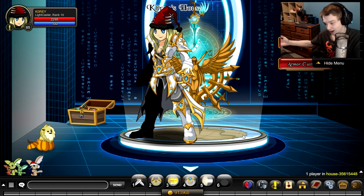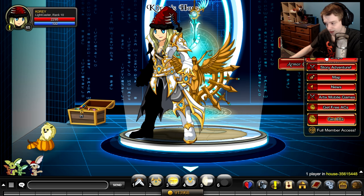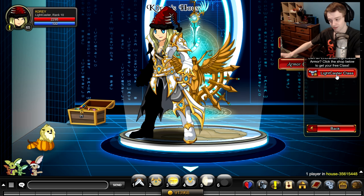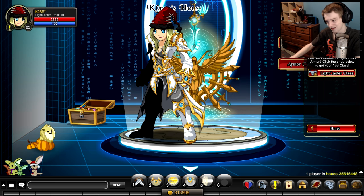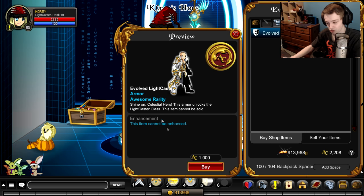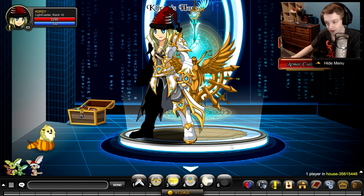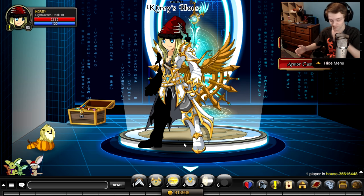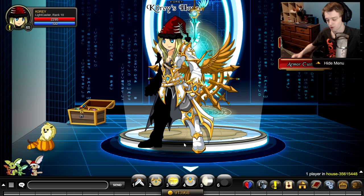The first thing I'd like to talk about is how to get the class. It's pretty easy — just go to the shops tab and look for the Light Caster class. You buy the Evolved Light Caster armor for 1k AC, which will unlock the class in that shop tab. You can't sell back the armor once you buy it, or if you can it's for a very small amount of ACs.